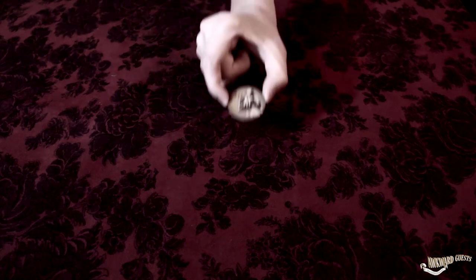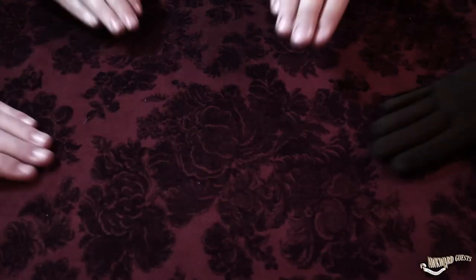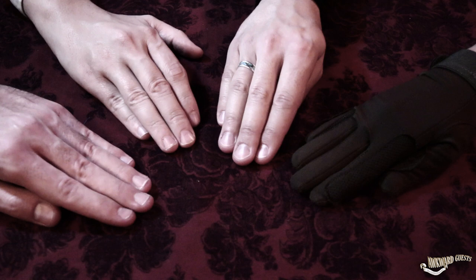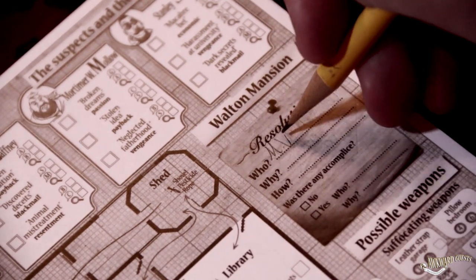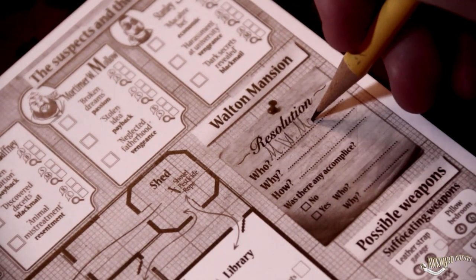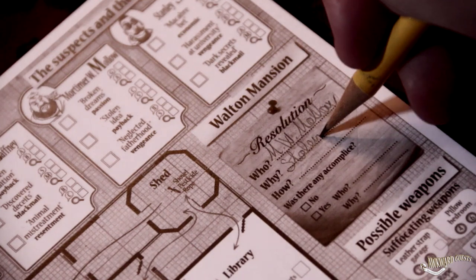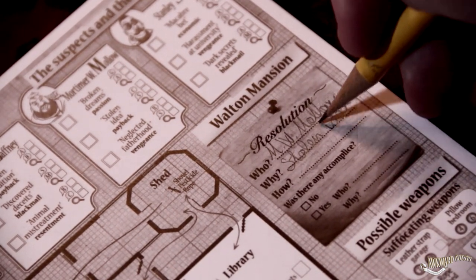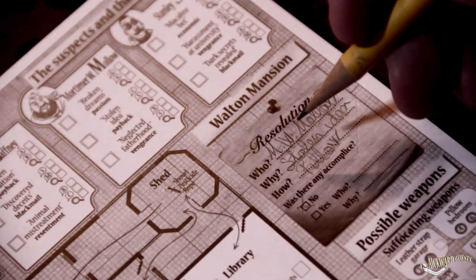This is a resolution token. It has two sides: one to continue the investigation and the other to resolve. When a round has been completed, the players have the opportunity to resolve the mystery in the resolution phase. Each one places his token on the table with the side of his decision face up, but covering it with his hand. When all the players have done the same, all the tokens are revealed simultaneously. The players who decided to resolve the mystery must write down clearly on the tracking sheet who murdered Mr. Walton, the motive why he or she committed the crime, and the weapon used to do it. If it is thought that the murderer had an accomplice, they must add who it was and the motive to cooperate in the murder. Remember that in initiation, very easy, and easy games, there is never any accomplice.